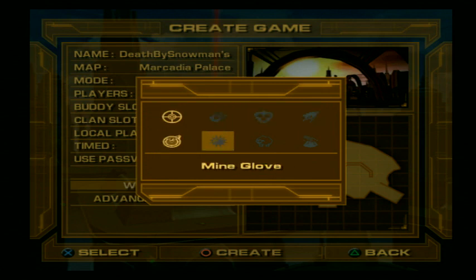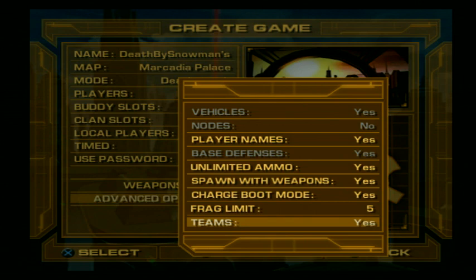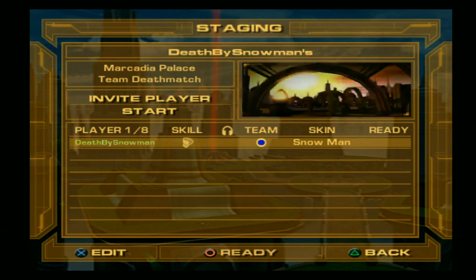I'm going to use the flux and gravity bomb for this game. In the advanced options, I'm keeping the frag limit small to keep this video short. It also has to be a team deathmatch, so you need to enable the teams option here, then create the game as normal.